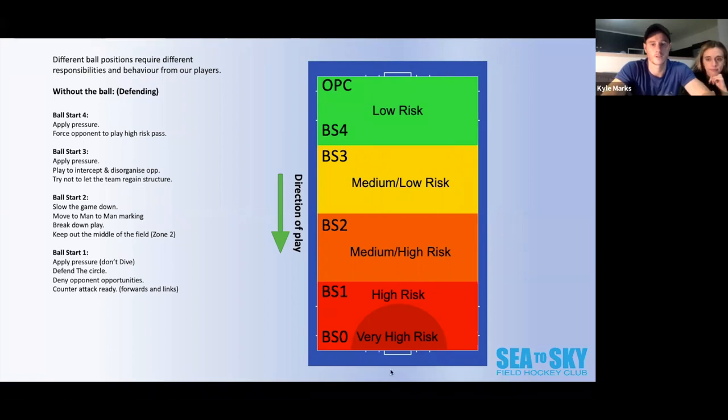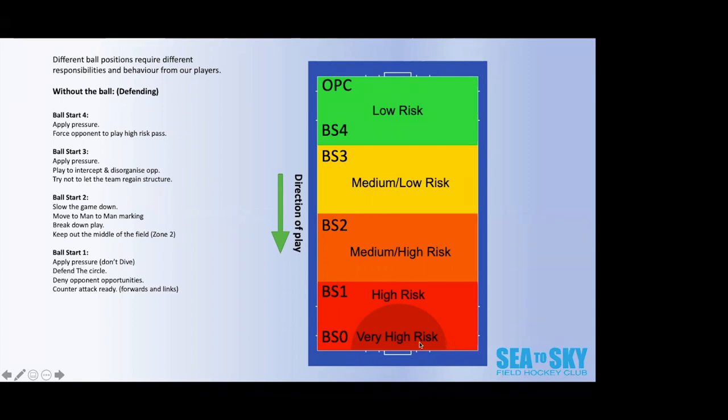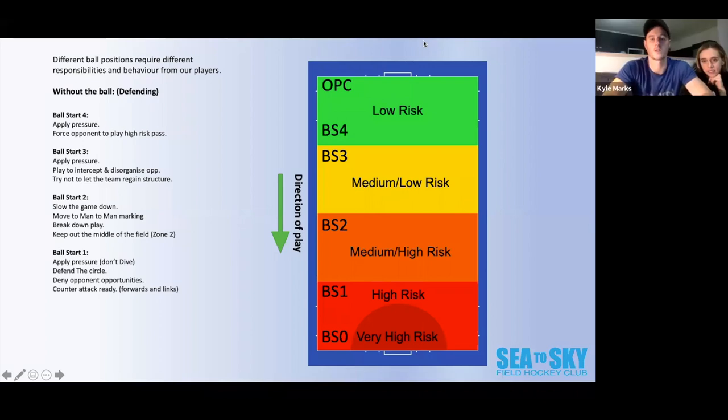Outside the D — 100% correct. We need to make sure we tackle outside the circle, which makes it very difficult for attackers to get in, and we run less risk of giving away a penalty corner due to a foot or bad tackle. We want to deny that opportunity and keep opponents outside the circle. Here we also start looking at getting counter-attack ready.